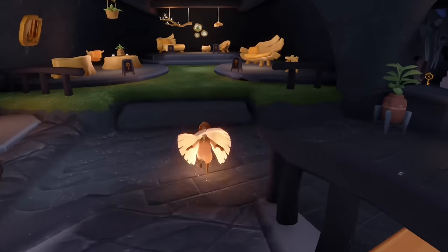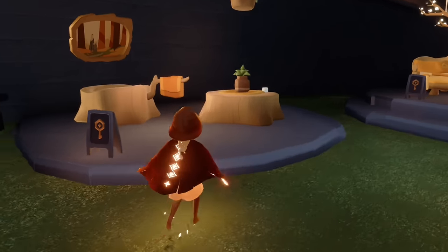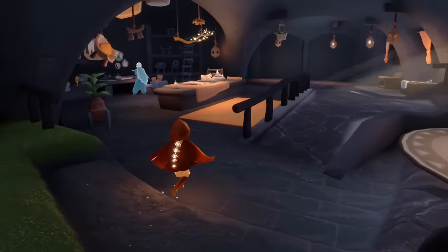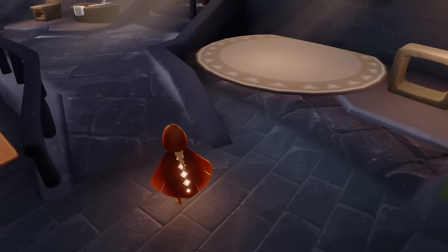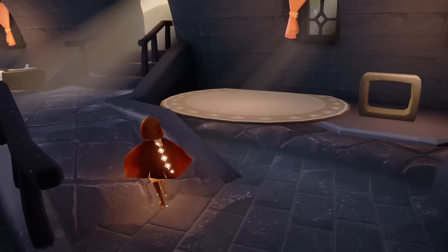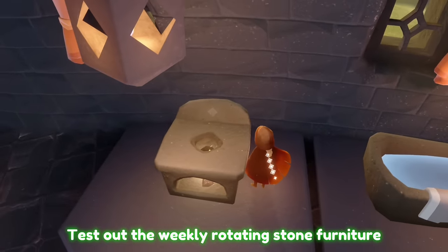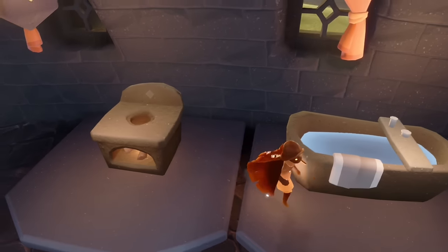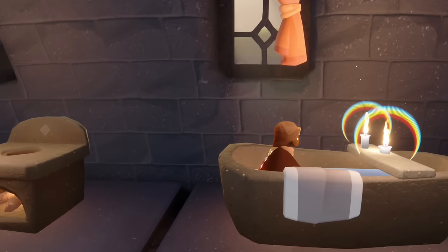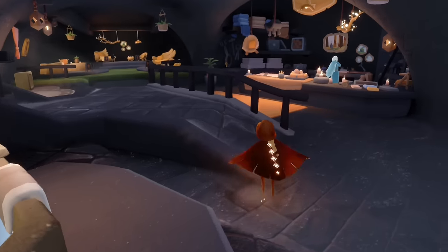Over on the left side is where we have our seasonal spirits — we'll go into greater detail about each of these spirits in a little bit. They're more like showrooms than spirits for this season. Over on the back wall we have four items on display: a shelving unit, a big rug, a bath, and what seems to be a stove for a kitchen. These are the items that the furniture shop will sell for the week, and you can actually try them out before you buy them. We can light the candles and even sit down in the bath.